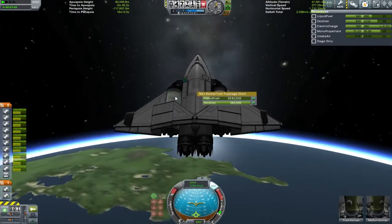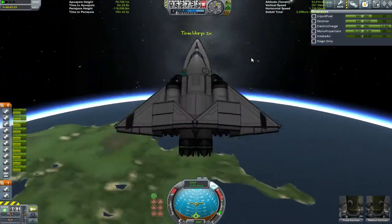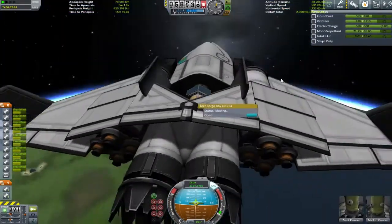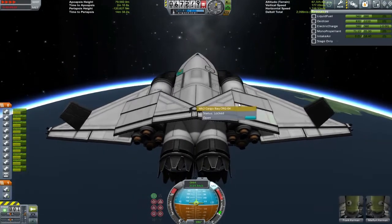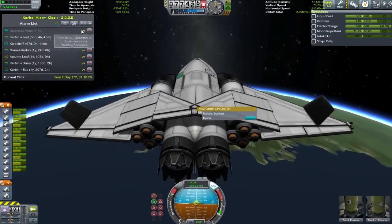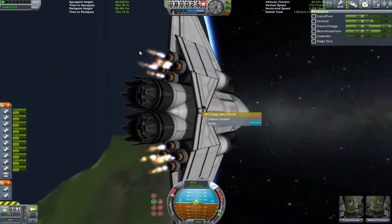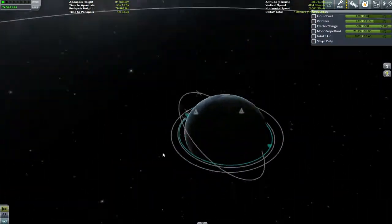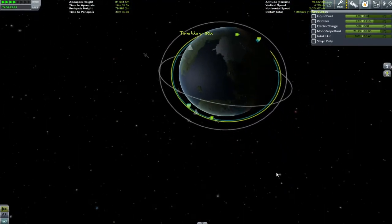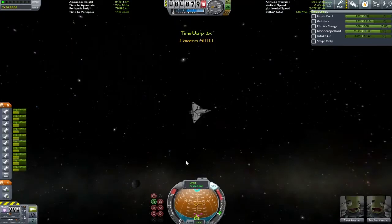We've already pushed our apoapsis up above the 70-kilometer orbit line. One problem I had was a lack of fuel lines — I'd completely forgotten to put any on, so the fuel mixture was emptying in different places depending on which engines were burning. Another problem was the number of wings; just the ones on the side weren't good enough, so I had to put a round design around the main fuselage to give myself extra lift. I'm not sure what the formula is for wings per ton of mass, or how many air intakes you need per unit of engine.